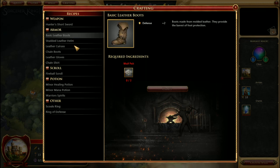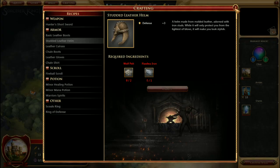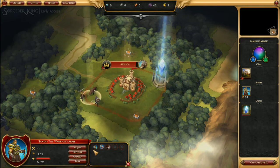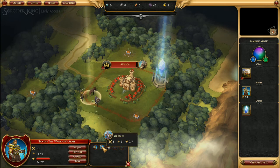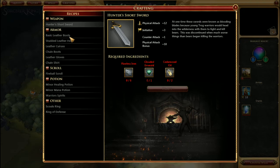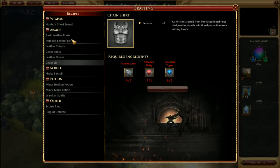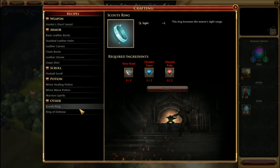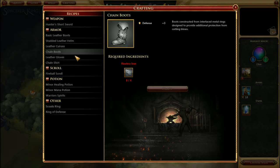These items you will equip to any individual unit. There are three units here: Tandis, Sir Kale, and Bailey. Any one of them can equip any of a variety of items — weapons, rings, and so on — in order to enhance their capabilities in combat. If you want them all to have plus three defense, you have to create three sets of chain boots.